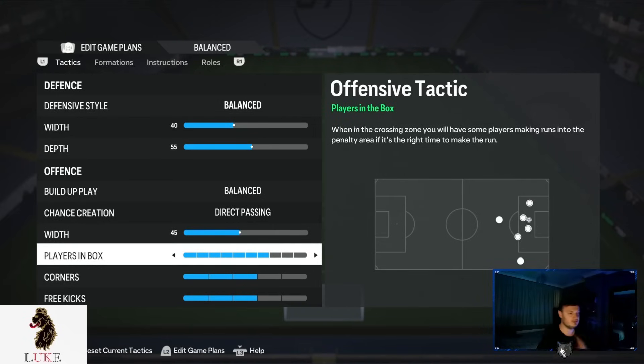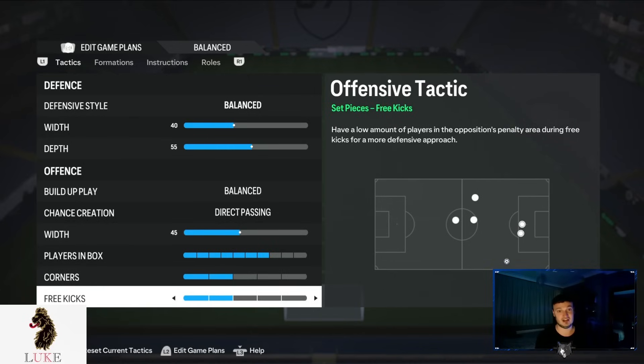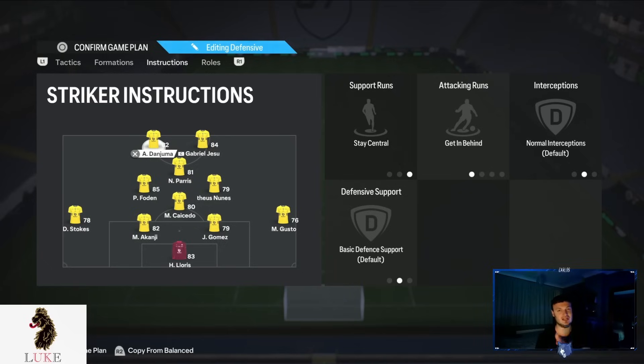Players in the box — all the way up to 7. The more players we have in the box, the more likely we are to score a goal. Also, if you take anything from this video, lower your corners and free kicks from 3 and 3 down to 2 and 2 — it will stop you getting counter-attacked a lot.